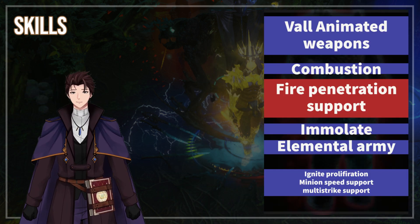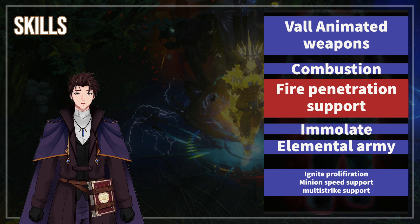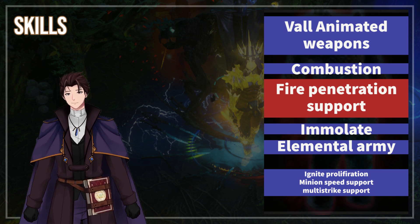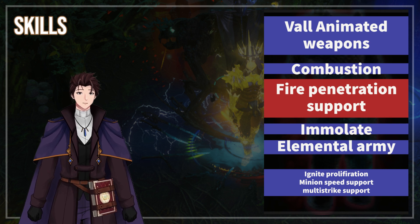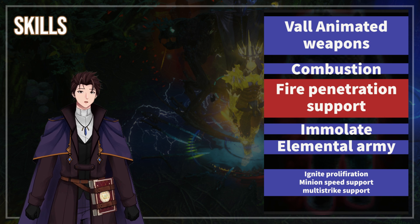We want Vaal Animated Weapons with Combustion, Fire Penetration Support, Immolate, and Elemental Army. For our sixth support, you have a couple of options: Ignite Proliferation, Minion Speed Support, or Mighty Multistrike.